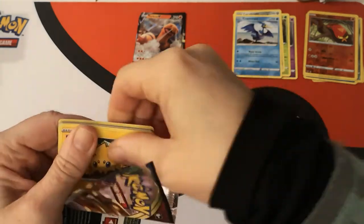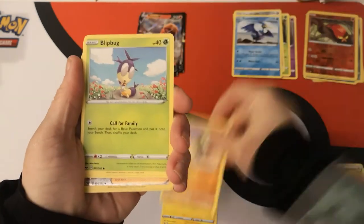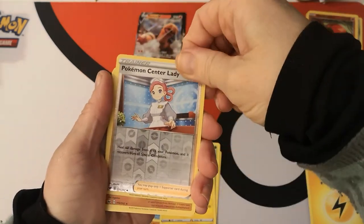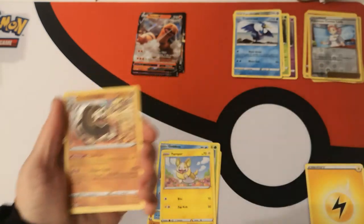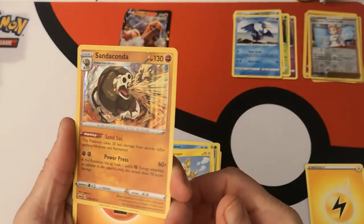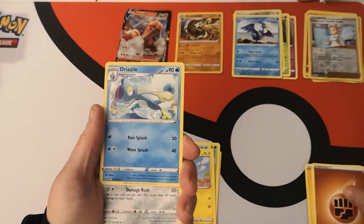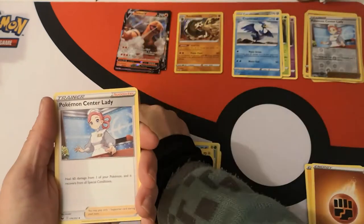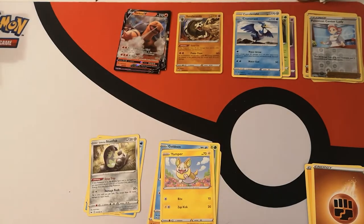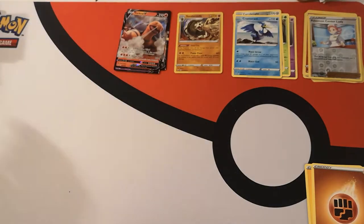Still no peeking at the code card, because that's no fun. We have a Joltik, Silicobra, Blipbug, Goldeen, Yamper. Reverse holo Pokemon Center Lady. And we have our first holo — wow, that's taken like loads of packs to get our first holo, and it is a Sandaconda. We have a Fighting Energy, Drizzile, Galarian Stunfisk, Pokemon Center Lady, and there is your code card.